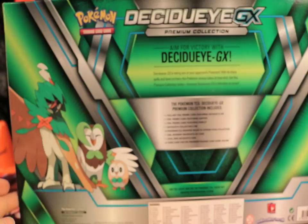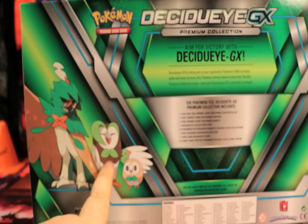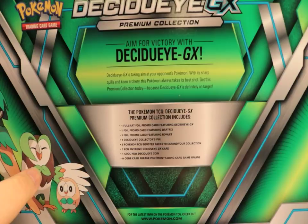Decidueye GX! The artwork has your Rowlet line right here. How adorable is that Rowlet? You got Baby Rowlet, and you got your Teenage Angst Bowtie. And then you have the man of the hour, the man with the power. So let's tell you what comes in here. You get a full art promo, and a foil card of each - Rowlet and Dartrix.